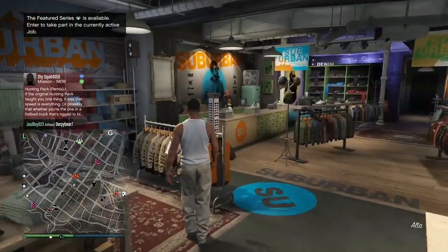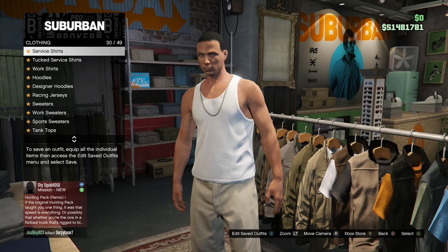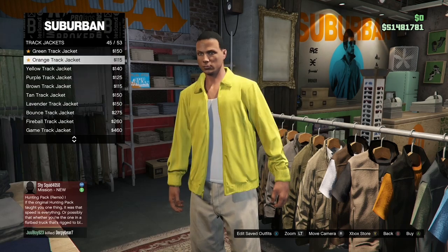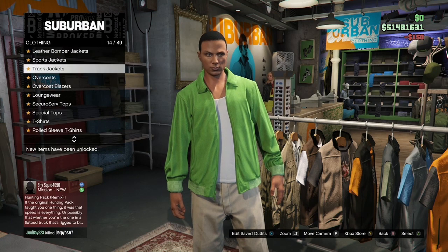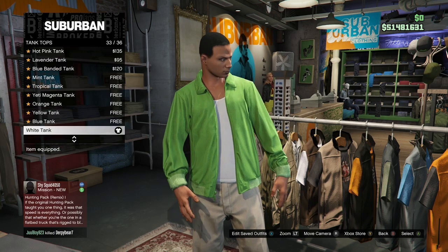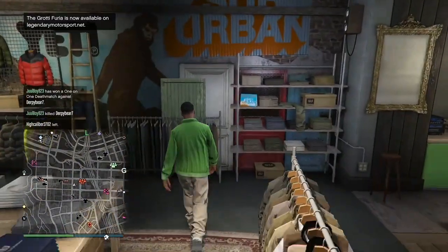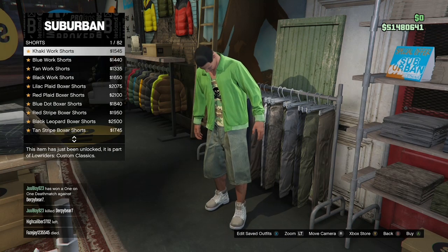Once you get inside the clothing store, go to the top section, go to Track Jackets, and buy the green track jacket. Once you've got that, back out, stay in the top section, go to Tank Tops, and buy the Camel Smugglers tank top. After that, make your way over to the pants section, go to Shorts, and buy the white boxer shorts.